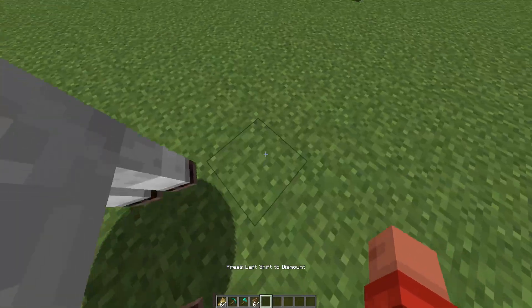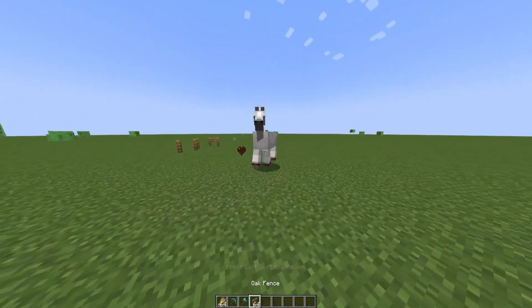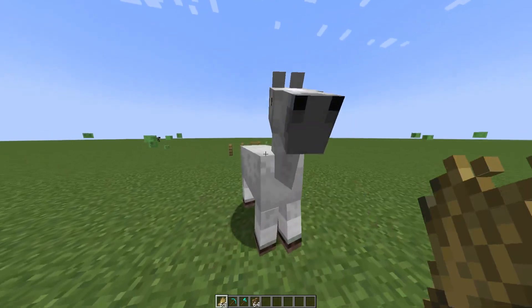So again, what you have to do — for example, we damage him like that and check his health. We damage him one more time; his health is low. Let's hit him one more time and now he's got about two health.